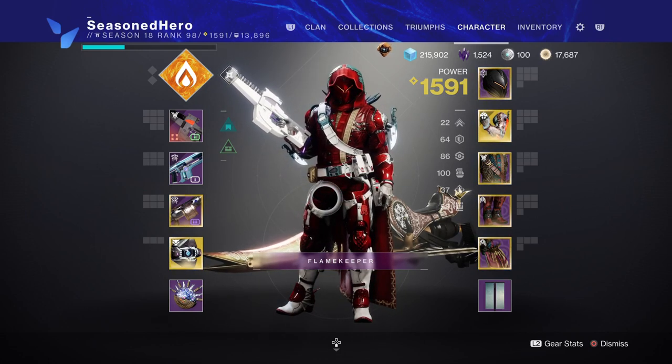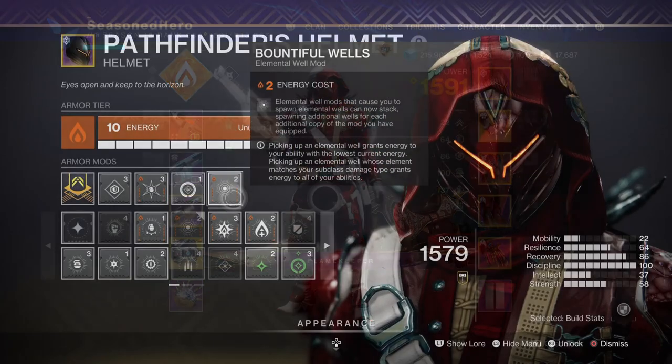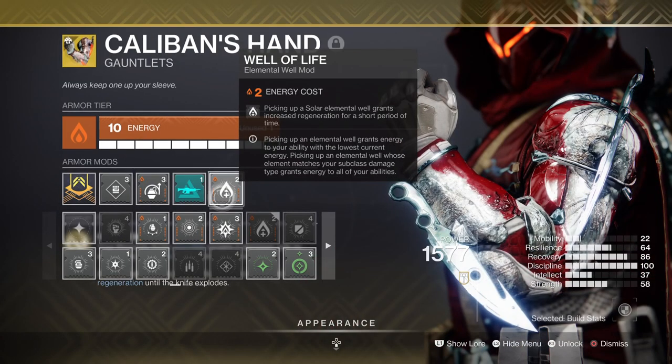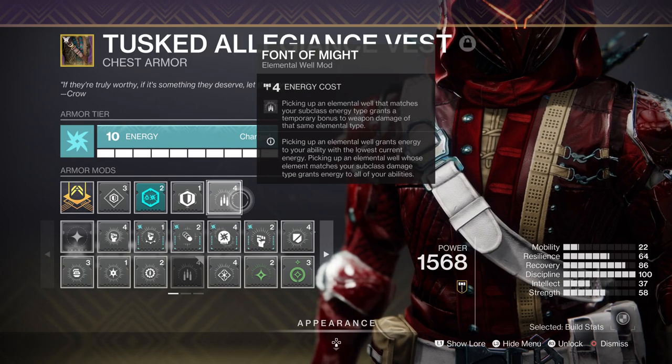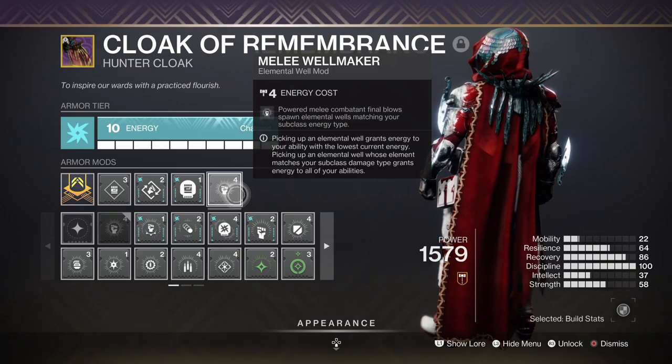For stats we have 16 Resilience, 18 Recovery, 100 Discipline, and 15 Strength. For key mods you'll want Well of Radiance for creating elemental wells, Well of Life for increased health regen via wells, Powerful Attraction for a plus 25% solar weapon buff, Seeking Wells for allowing our wells to attract to us, and Melee Wellmaker for creating wells via Powered Melee.